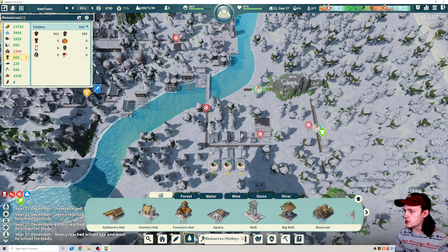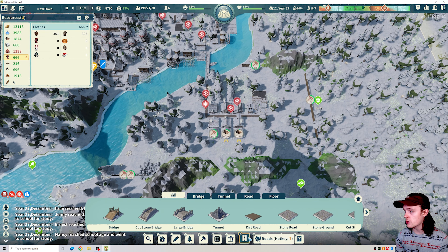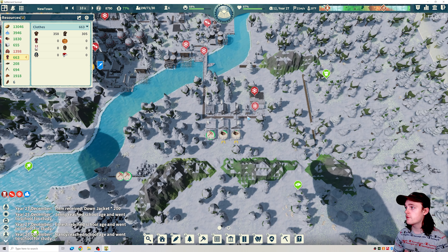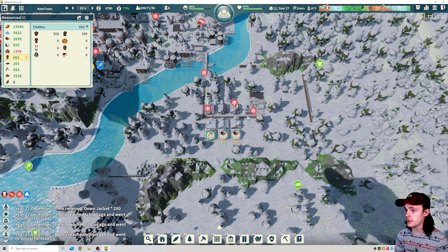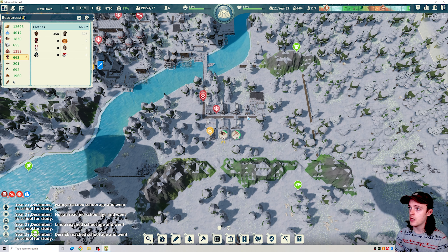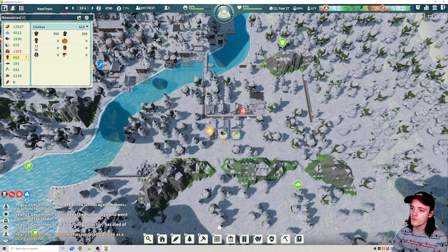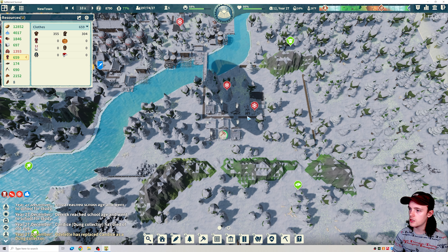We destroyed the watchtowers. Now the only problem with building watchtowers way out here is it's gonna take a while for our people to man them, so we might have to rely on our troops in this area, which means it's gonna be more and more important to get more troops so they can cover more ground. Candice died of old age. Still have five labors left. A merchant ship is coming onto the timeline. All of our walls are built.